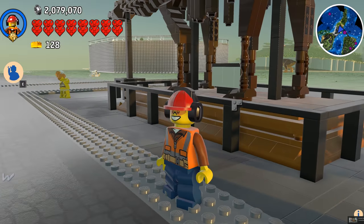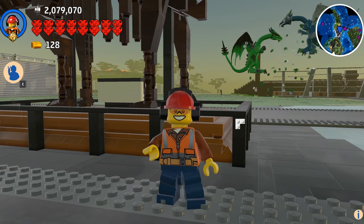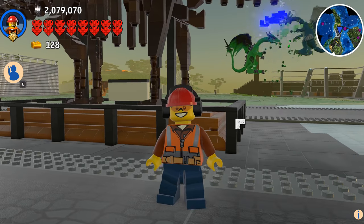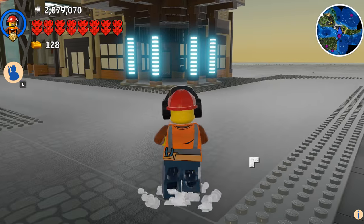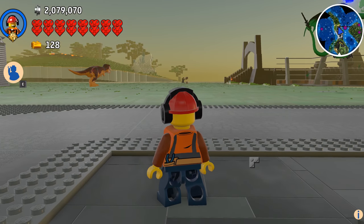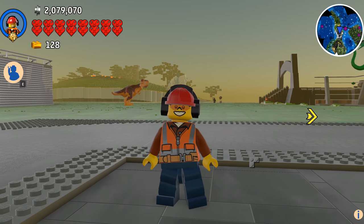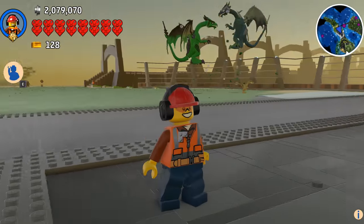In today's episode we are going to continue working on the Raptors paddock. We're gonna add some details. Are you excited about that, Max? Yeah! We're gonna try to ignore that epic battle going on in the background and get started building. Oh look, there's Rex over there — our T-Rex friend. He says he wants a T-Rex enclosure, and yes Rex, we will get you one someday. Right now we're going to work on the Raptors paddock.